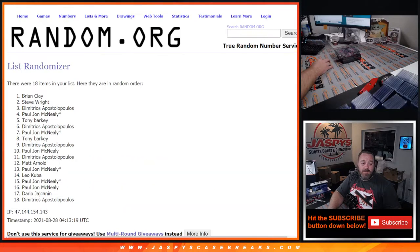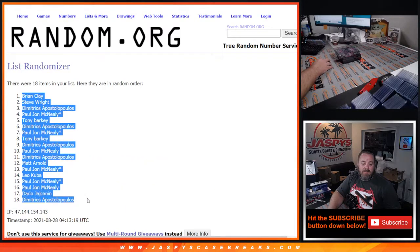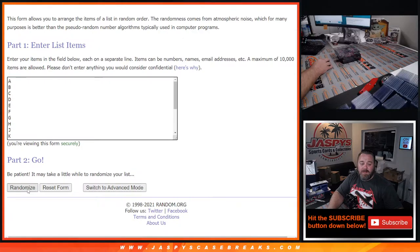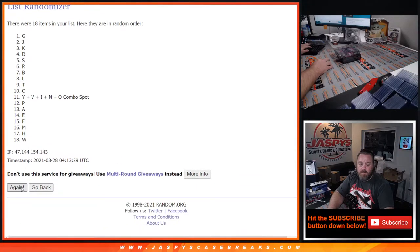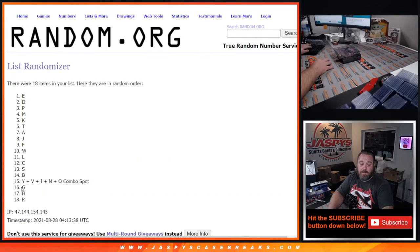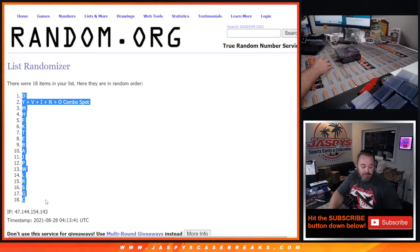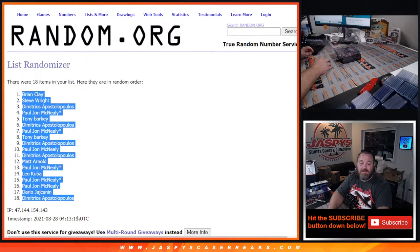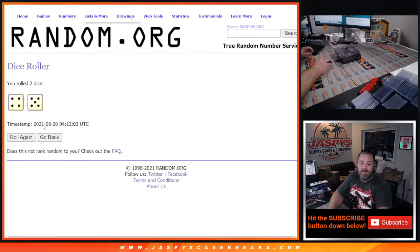Ninth and final time: Brian Clay down to Dimitri. And nine times on the letters, nine times on the customers, nine times on the dice.